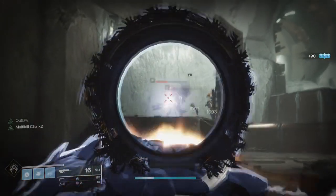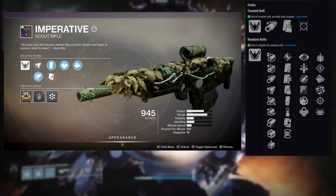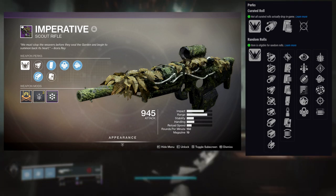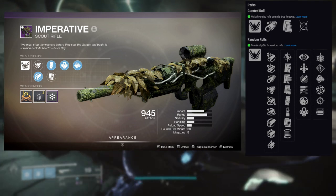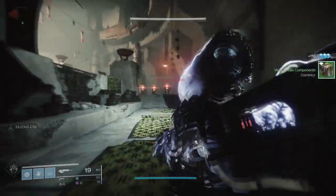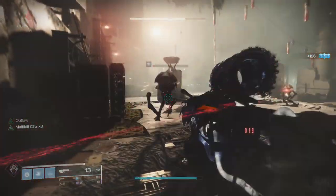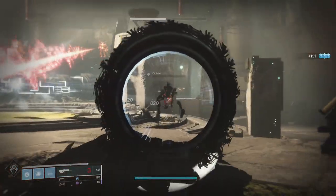That's why I ended up farming for it as long as I did. The rolls I'd be most interested in are No Distractions, Outlaw, maybe Field Prep with Explosive Payload, Rampage, Multi-Kill Clip, Range Finder, or Snapshot Sights. Opening Shot I don't really care about most of the time. This weapon is also good in PvP, so overall it's a solid gun. You get it in the Vex Offensive — get the bounty from Ikora, complete that, go into the Vex Offensive, and it might drop. Just rinse and repeat.